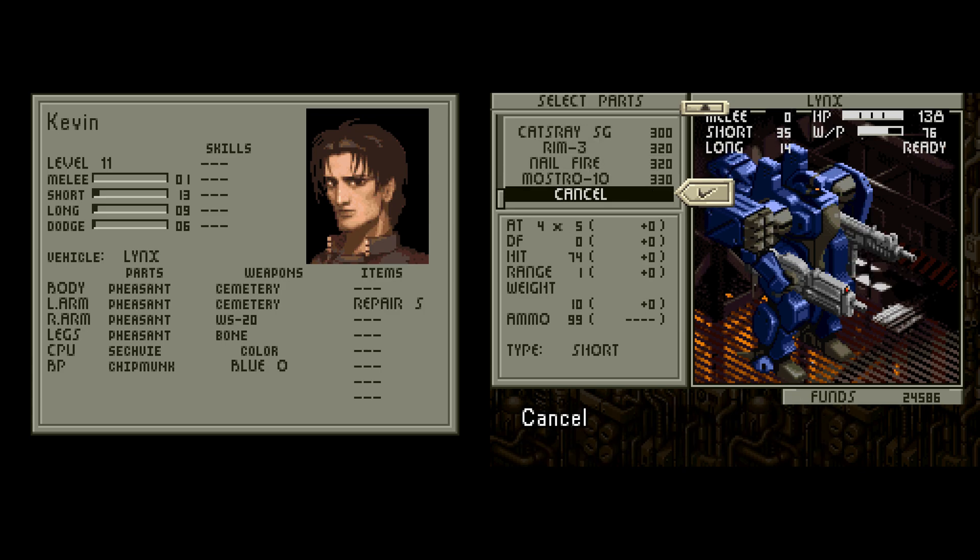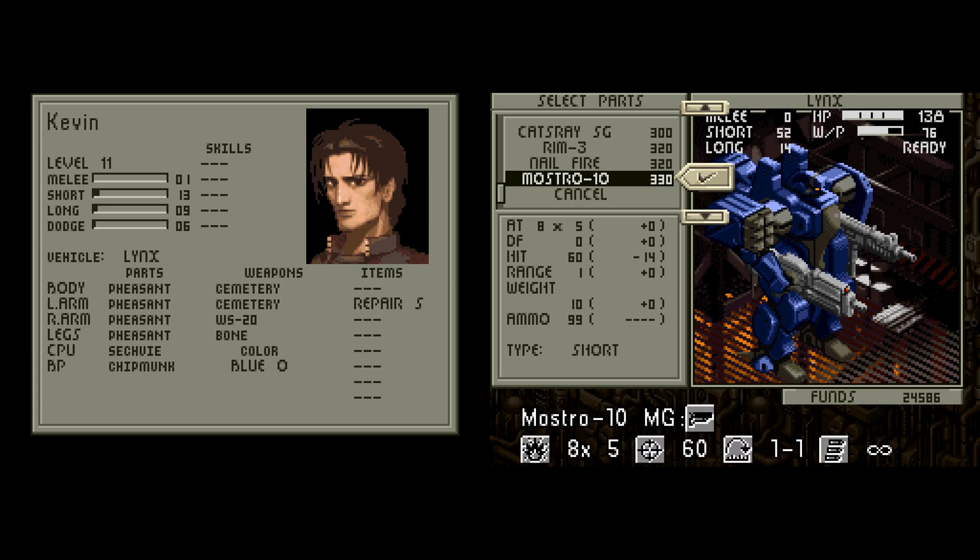I'm probably going to give Kevin and Matthew one Mostro each, and then give one of them the Leo Social just so I have a really decent hitting one. And maybe when I counterattack I'll use the Mostro just in case, or if I use a flash grenade and then run in with the Mostro, I'll almost hit with every shot if you flash them. So that's one way to take advantage of that.